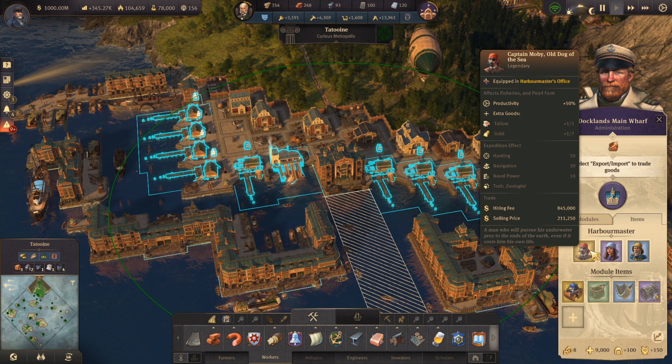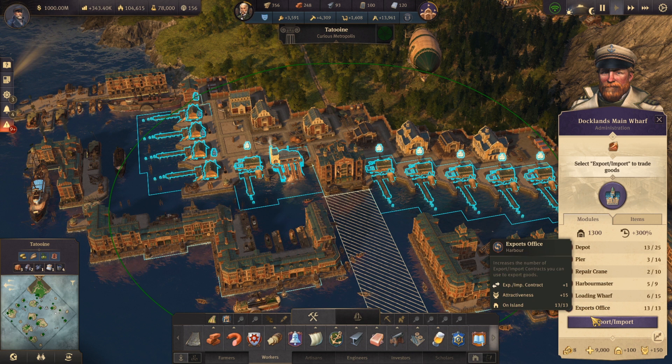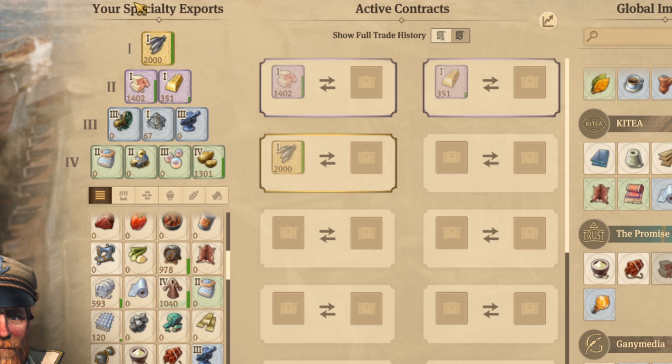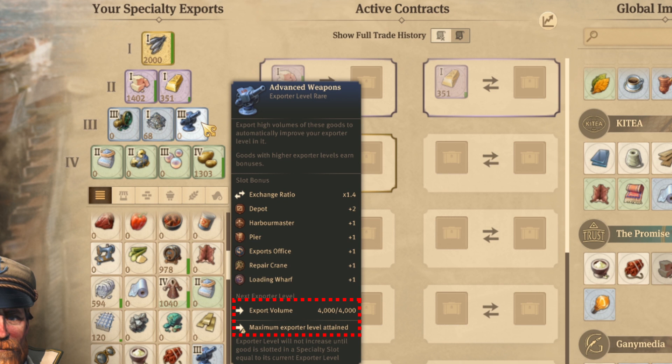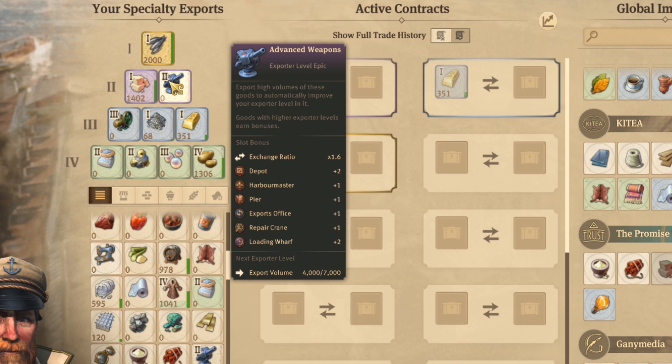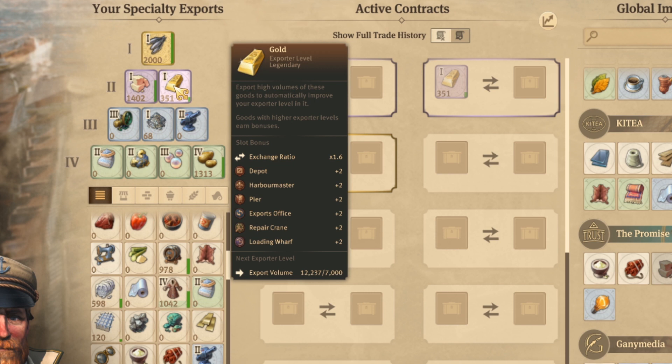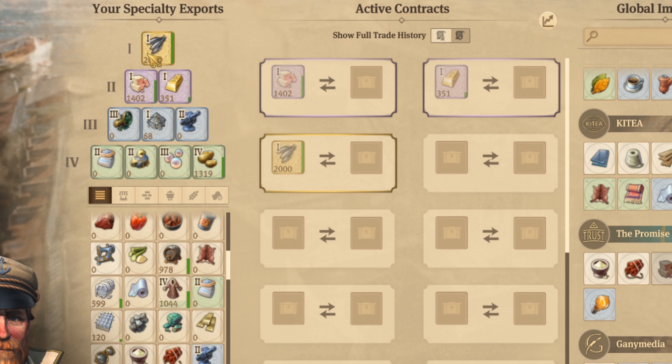If we go into the modules and go to export/import, as you can see now we have those three items that we can export and import some other goods from the outside world. One tip about those specialty export items: if you're gonna reach the top amount of export value — as you can see we have 4k — just move it into the top tier for a second, and then move it back. Thanks to that you will unlock the export volume, so it will increase. I did the same with the gold, and now even though the maximum is 7k, it is counting because I moved it to the top and then moved it back to the second tier.